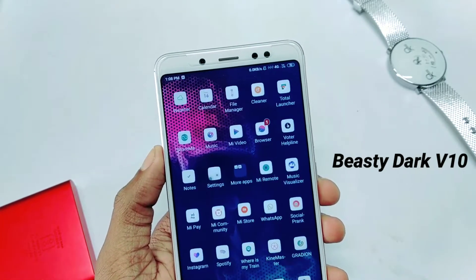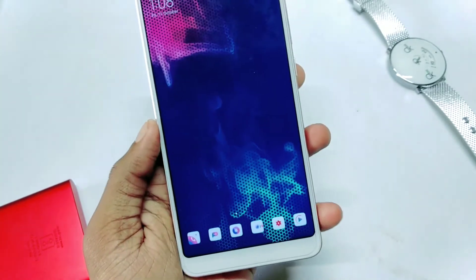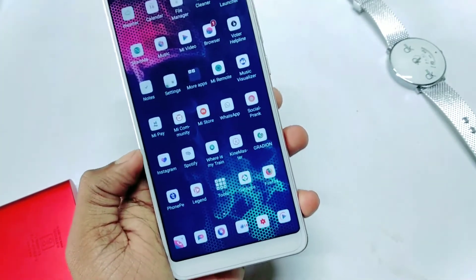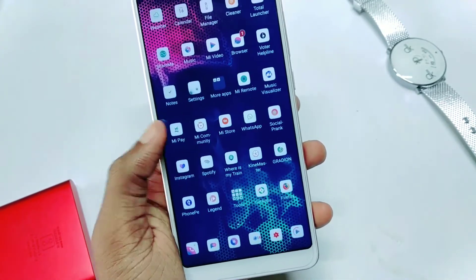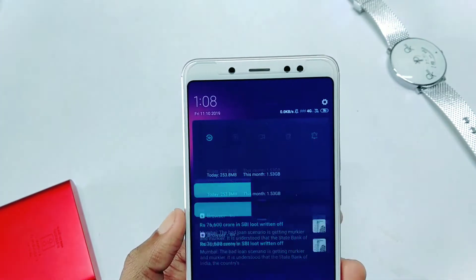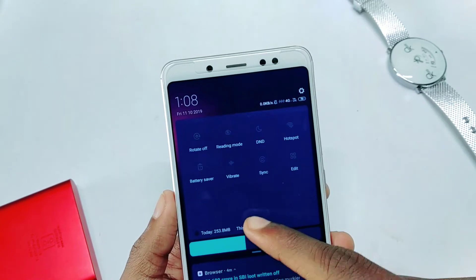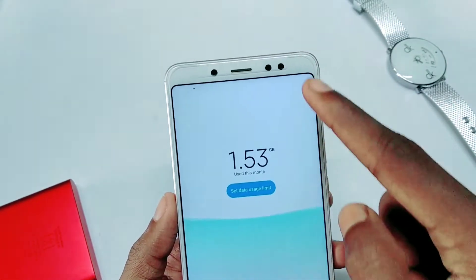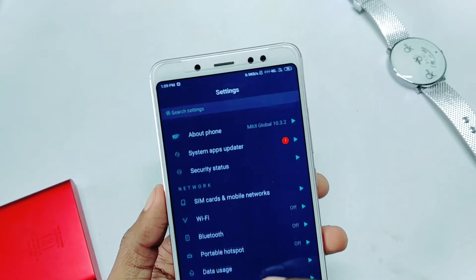The first theme in the list is called Bestie Dark. Simply go to the theme store, search and download it. The icon pack is very minimalistic, so you can see a cool and attractive look. And talking about the notification panel, you can see a dark blue type notification panel, and in the settings you can see a dark blue and white text combination.